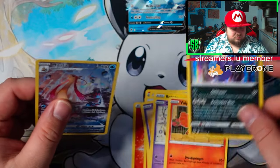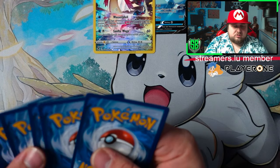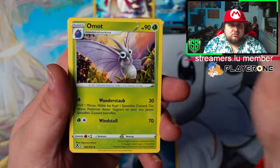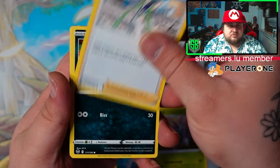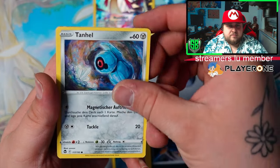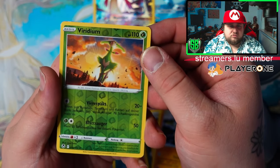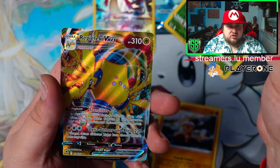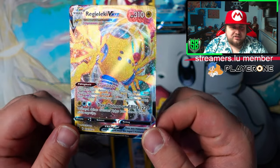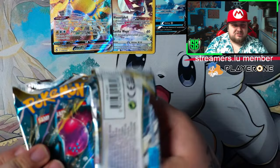Milotic, very very cool, looks amazing. And a Crobat, followed by the darkness energy, Venomoth. Very cool artwork and a Regieleki VMAX — there you go, a third pull of the day. It's a VMAX, Regieleki, very cool.